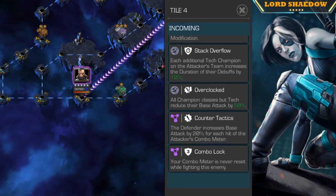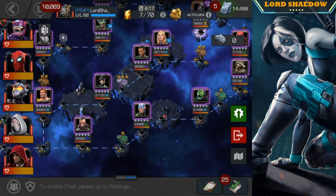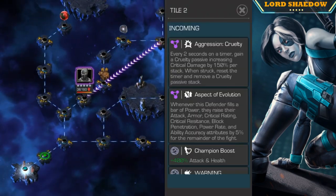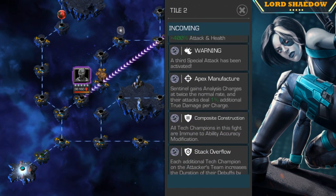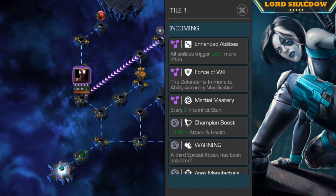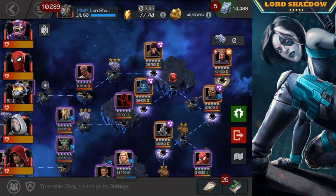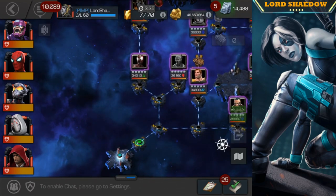We'll talk about the global nodes in a moment. Normally you can look at the first one-star chest and think that's the easiest path, but in this case that is not true. I looked along the path to see the champions I'd be fighting and decided not to take it for the initial clear. The far left path is the easiest — none of those champions looked like they'd give me any difficulty — so that's the path I recommend.